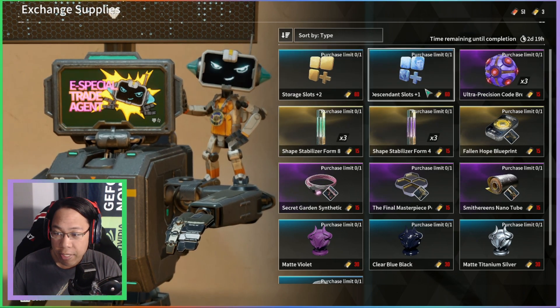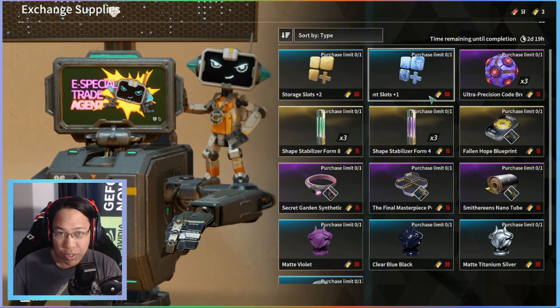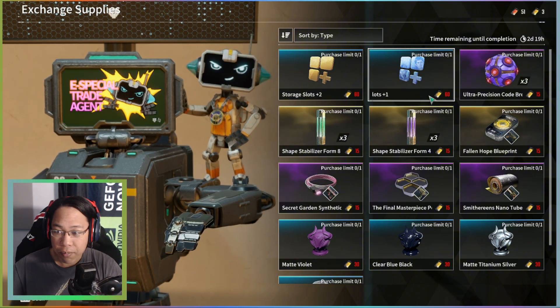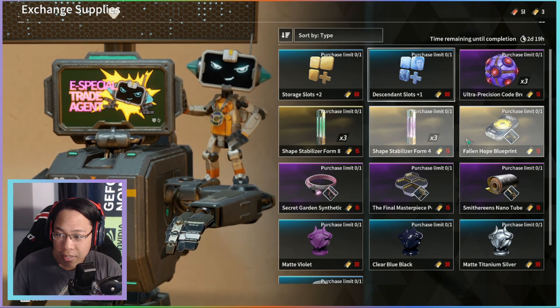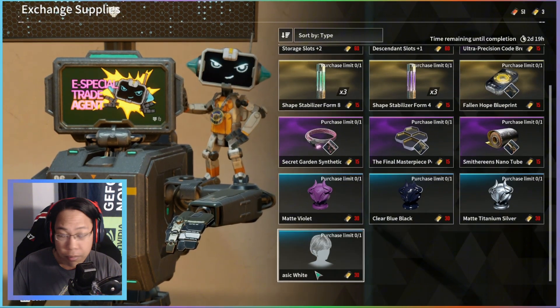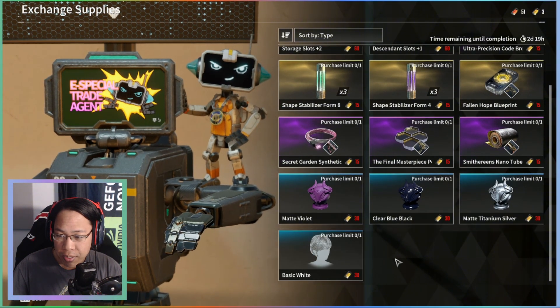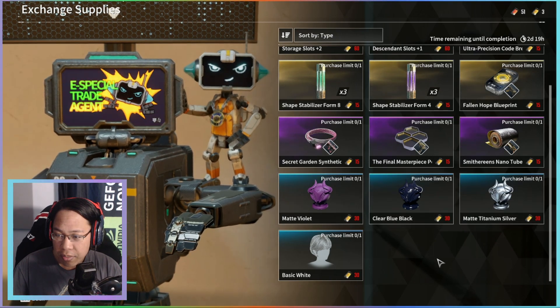An important thing — some people were saying they don't feel like paying money for the game. Well, if you exchange some blueprints you'll definitely be able to get some descendant slots, and the hair customization which was just recently released on Thursday, and some color variants and weapon blueprints.